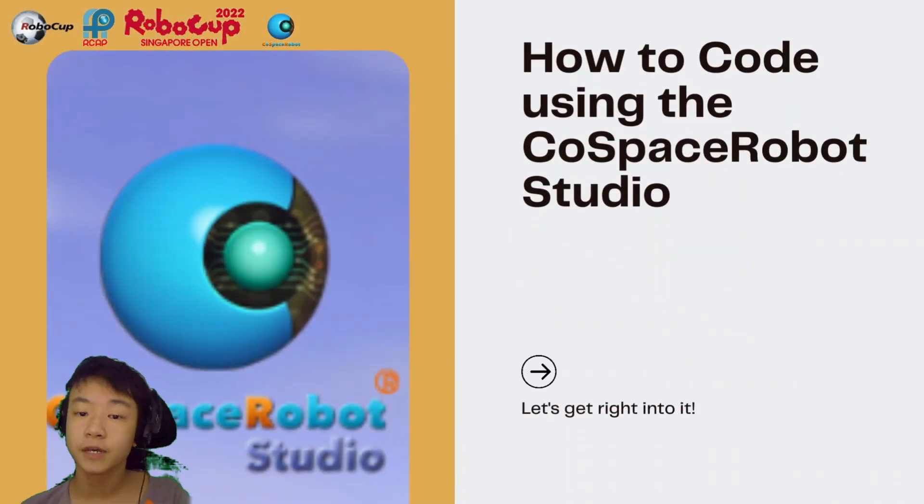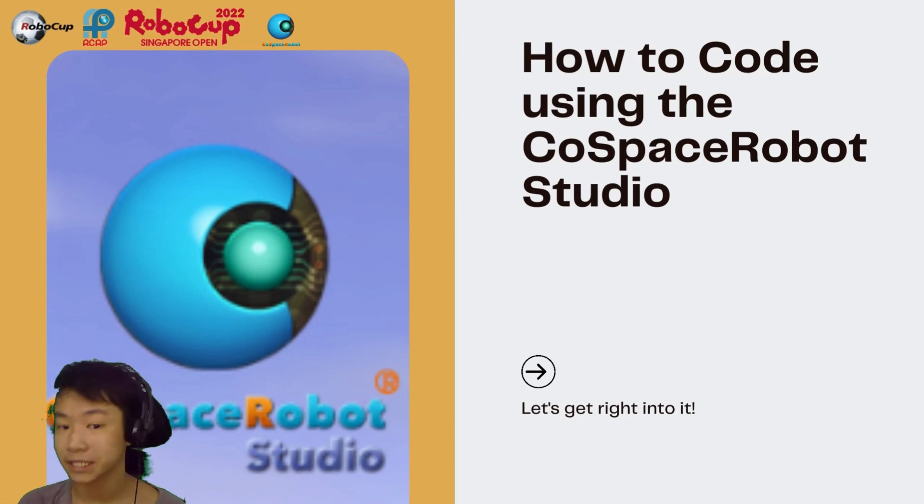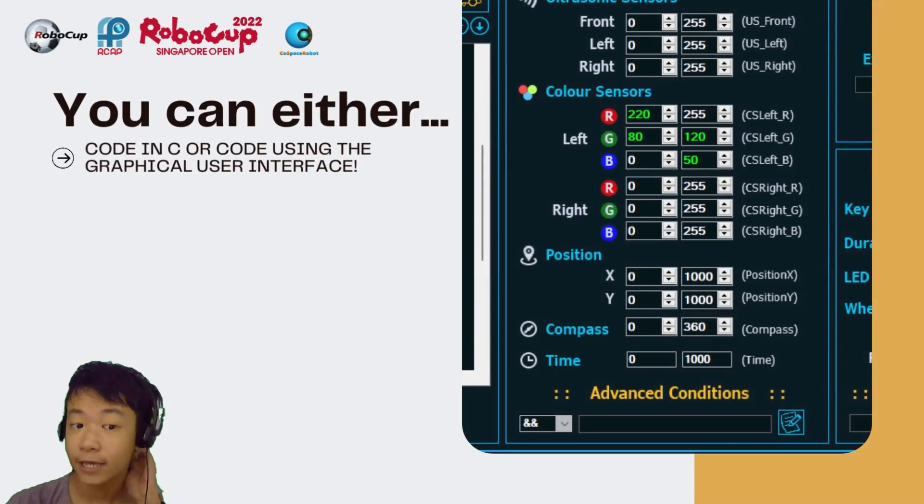So how to code using the Cold Space Robot Studio? Let's get right into it. You could either code in C or code using the Graphical User Interface. In this case, I used the Graphical User Interface as a beginner.